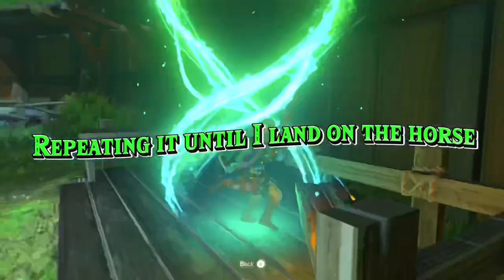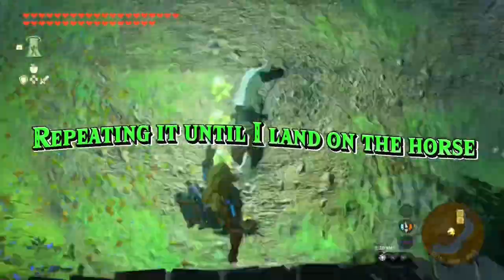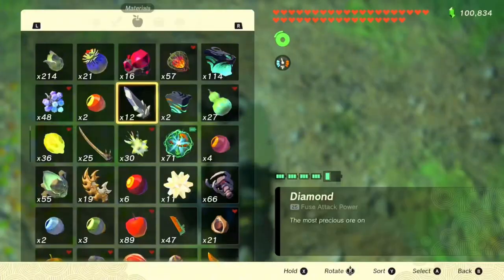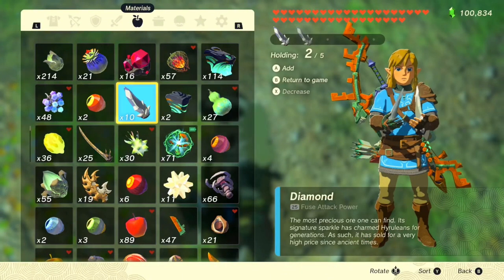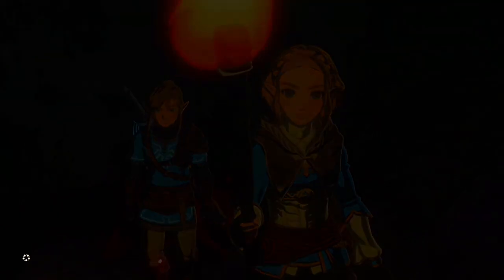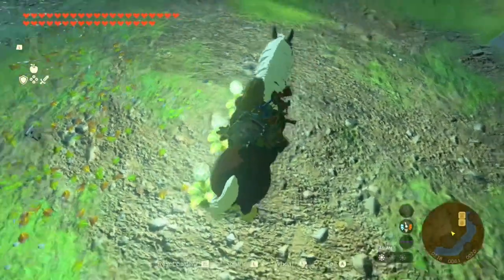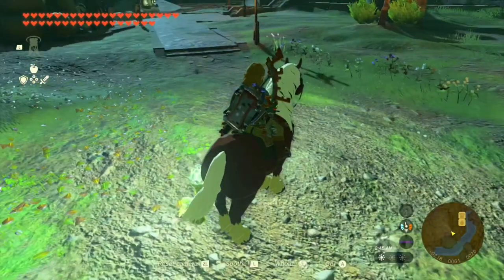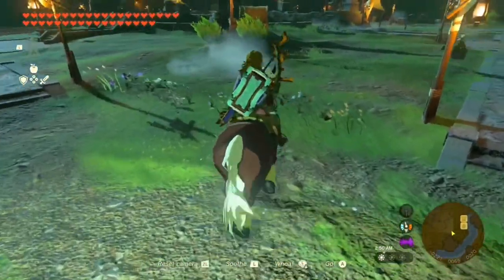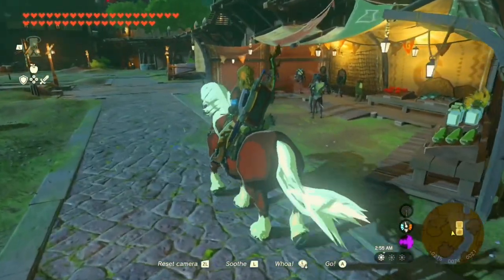Now we're going to hold five diamonds again and click B. We're going to hold all of them, watch the memory, skip it, click plus, hold them all again, and land on the horse. If you see that diamond freaking out on the floor, that means you did it right — as long as you're on your horse. If the diamond's freaking out and you're on your horse, you did it right.